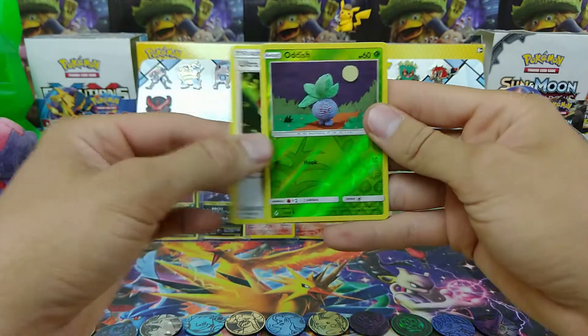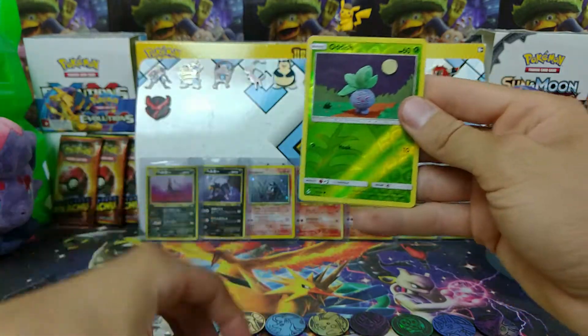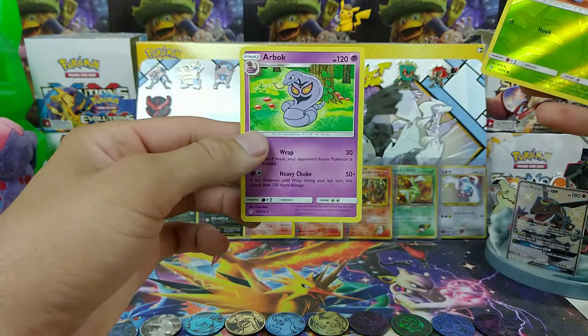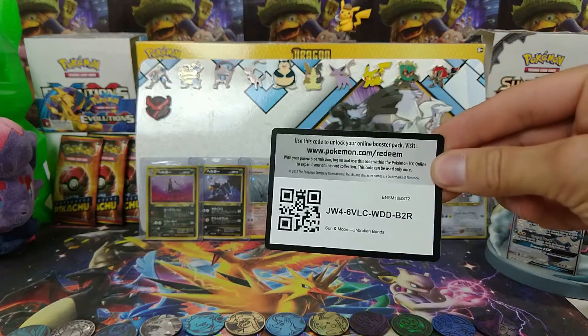Golbat, Ultra Forest Kartenvoy, Porygon 2, Water Energy, and an Arbok Rare! All right! There you go!